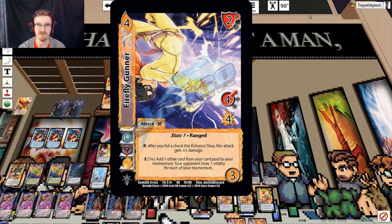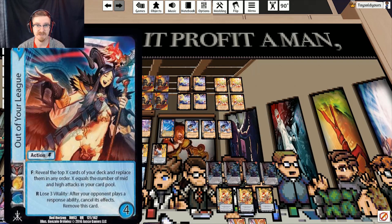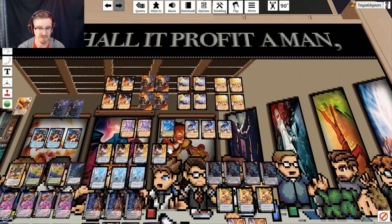We're running Firefly Gunner because it fits within that package — it's also a Stun 1 and we can easily push it to 6, or use it to gain momentum if we need to. Then we have Irradiate, which is going to let us tutor stuff out of our discard pile equal to how many characters we have. The primary thing we're going for is almost always Out of Your League to protect our attack pushes and keep our enhances safe from being revoked or reversed. On the off chance we get the second Striker in hand, we can get plus 4 damage off of it. We're running Swift Exorcism to snipe things out of our opponent's staging area — if we get the gauge off and the second Striker on, we can start sniping bigger things and de-building our opponent while putting pressure on them.